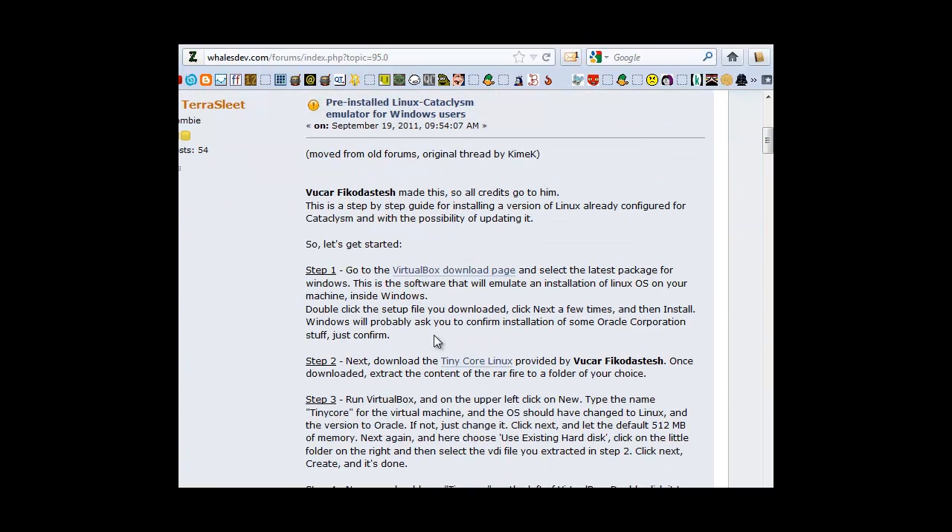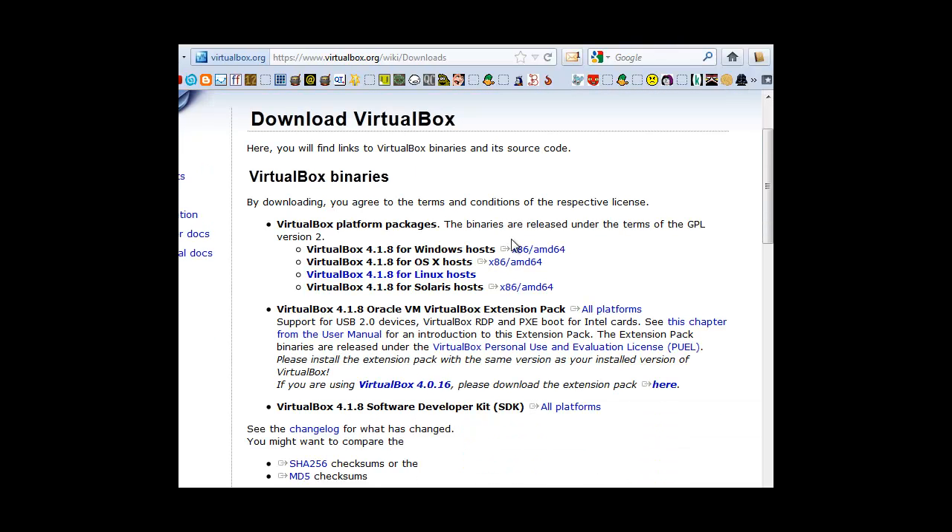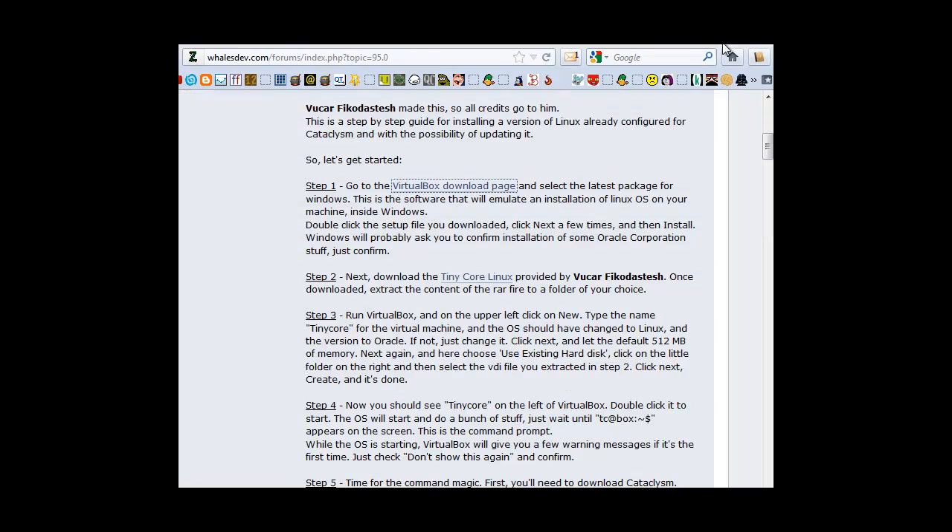It's a way to use VirtualBox and a pre-set-up Linux to get Cataclysm running right. So first you have to go to VirtualBox and get it — the newest one. Not going to hold your hand, it's just installing a program.